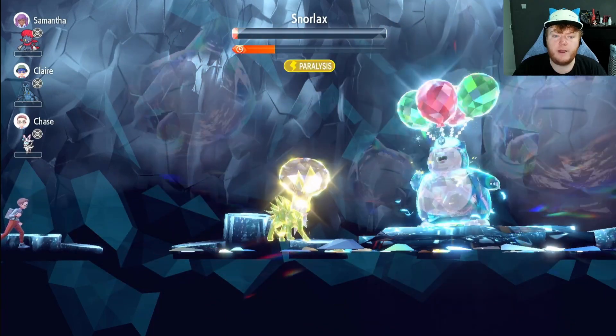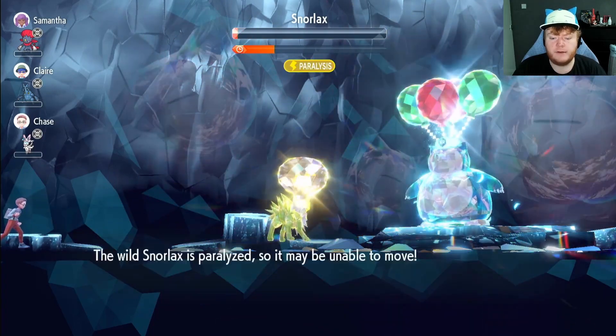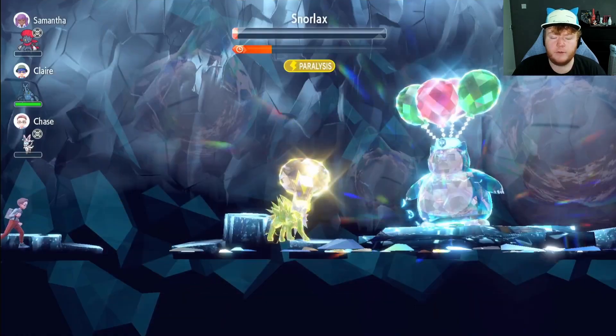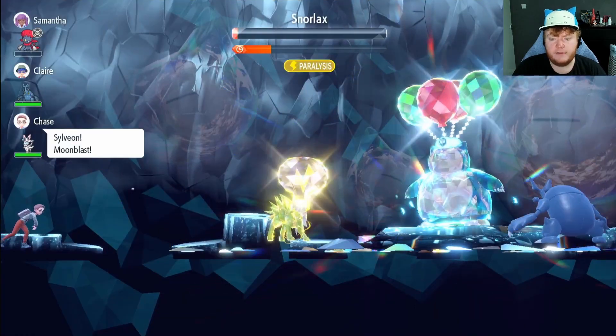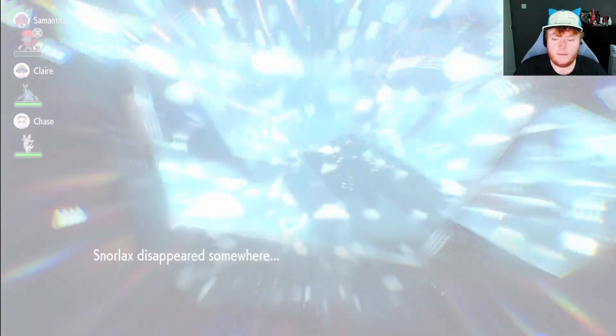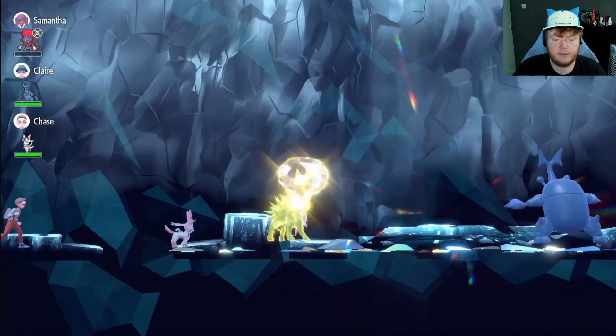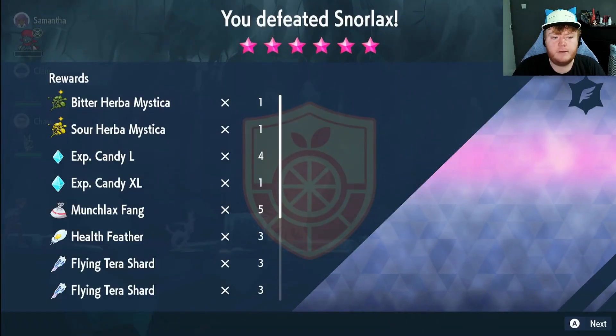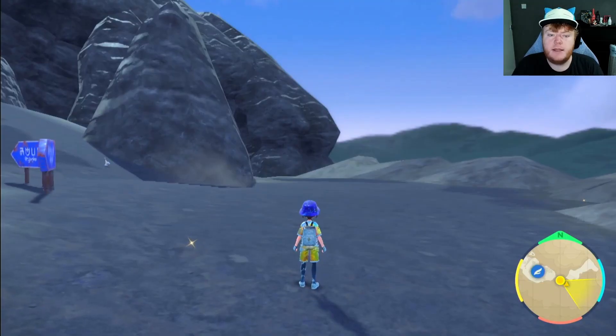We do paralyze him with that attack, so he's going to do a ton of damage. Let's see — just over half when he's paralyzed, but we're going to finish him off. We don't really need to worry about that. Snorlax goes down — critical hit just to rub it in! Don't freeze this time, I want my Mochi and Ability Patches. There we go: two Ability Patches, two Herba Mysticas — Bitter and Sour. We love that.